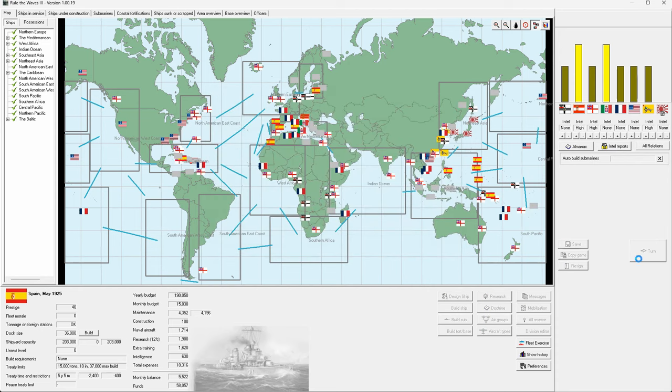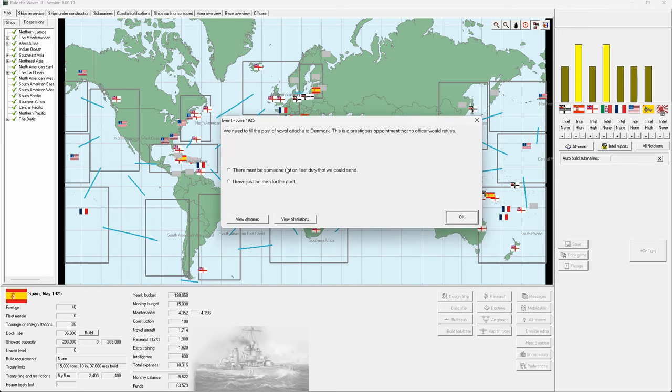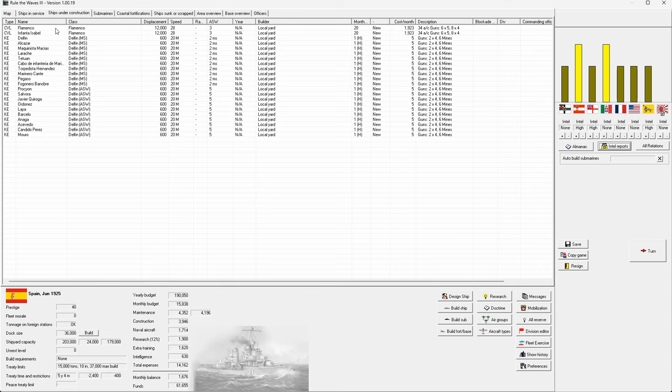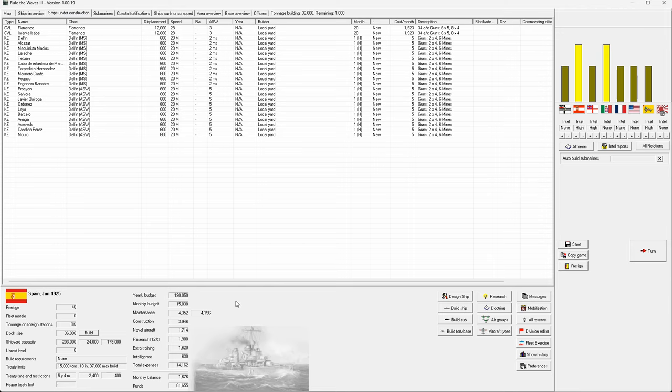One more month. We need to fill the post of naval attaché to Denmark — don't really care. Building a couple of Flamencos. Need to think of a second name, probably off camera. We're still gaining money. Our ship slipways are now full — we can't put any more ships in. We need to either have a war or we'll be 24,000 tons over our treaty limit in 20 months, which is fairly substantial.